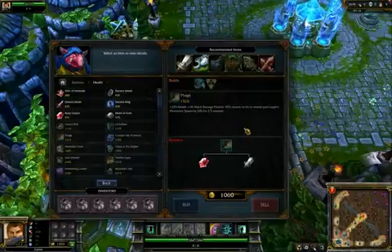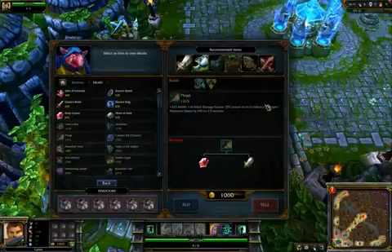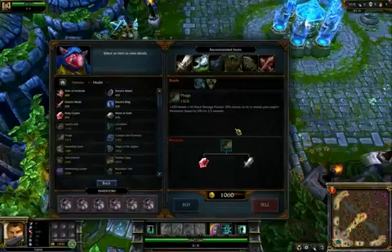It ices them up, it slows them down. If you're able to get this to proc — which will happen on average once every four attacks — you'll slow them down, making it much easier to chase people down for a kill. It's really strong on anyone with any kind of attack speed.